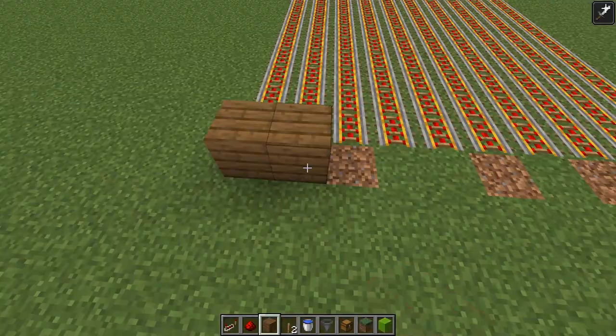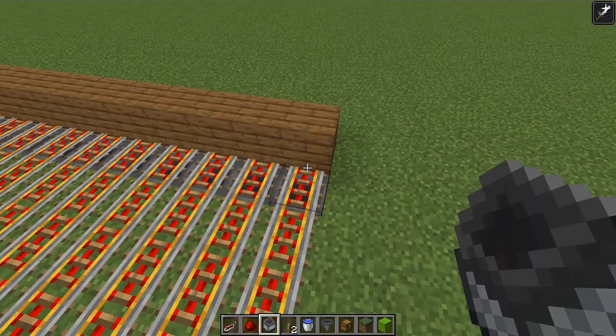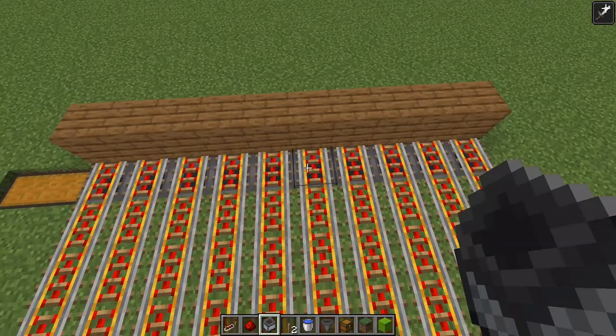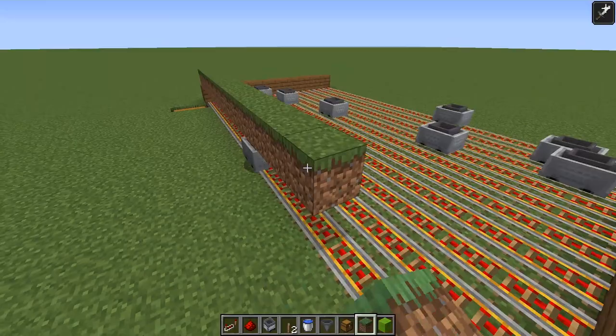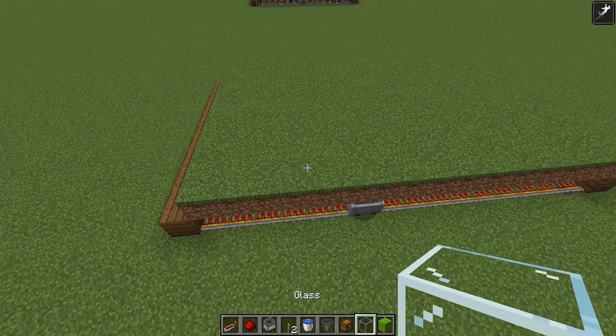The next step is to put down another full block on the other side of the rails - I'm using spruce planks - so that hopper minecarts can bounce back and forth. The hoppers underneath the hopper minecarts will pull items out and put everything into that chest. Once set up, click the hopper minecarts onto the power rails and all of those should be going. Then put a material that bamboo can grow on - I'm using grass - covering the top of every single power rail.